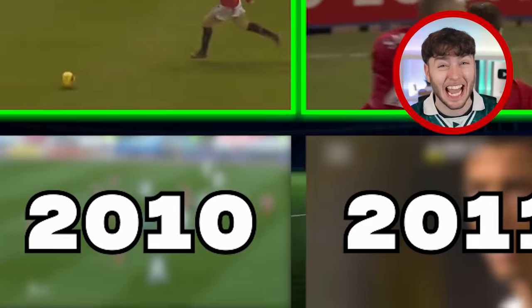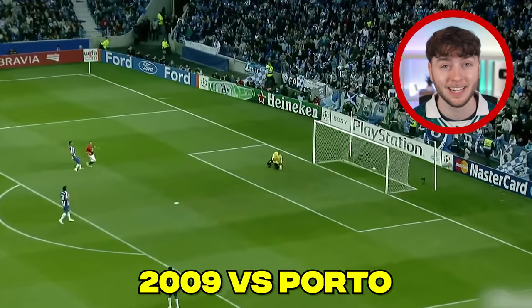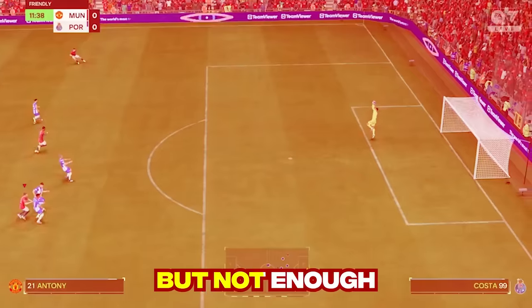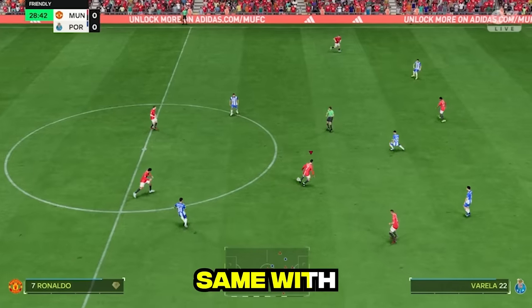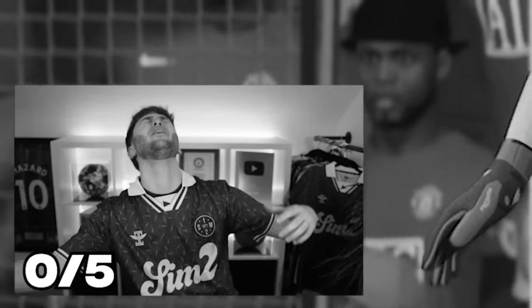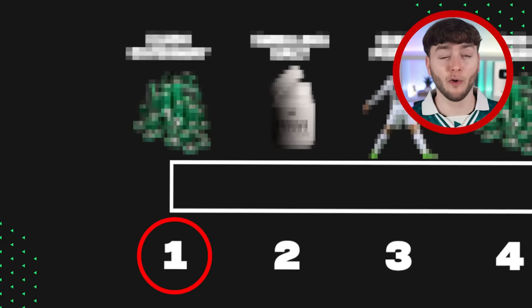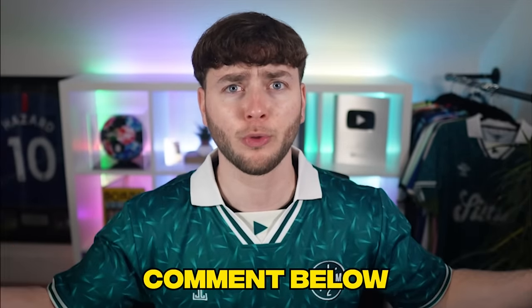If you thought that free kick was good, this next goal is insane. Because in 2009, Ronaldo scored an outrageous long shot against Porto in the Champions League. This goal had no right to be this good. Our first attempt was an absolute stinker, our second had more promise but not enough execution, attempt three was our best yet. On our last attempt the keeper was simply too good, and that meant we failed to recreate Ronaldo's iconic 2009 goal. That's my first fail point — and the forfeit is a 2,800 FC point giveaway. Make sure you're subscribed and comment your favorite Ronaldo goal below.